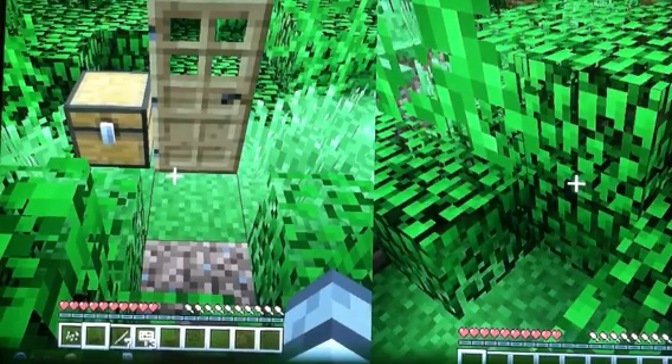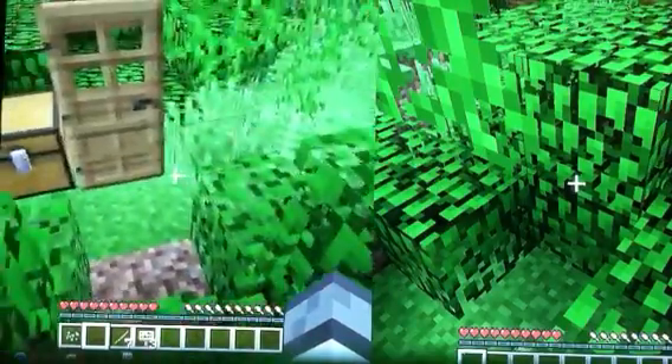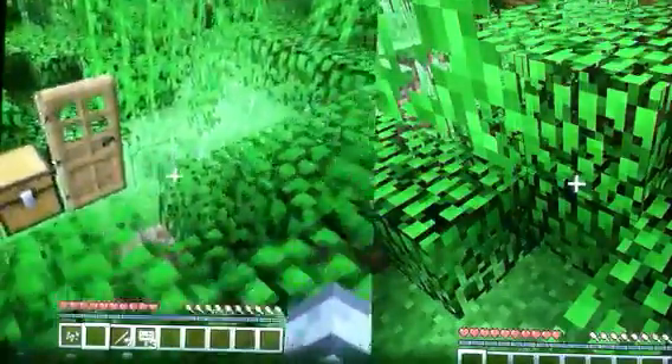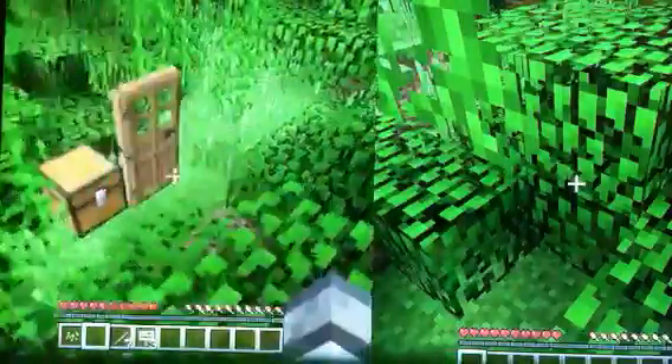Hey guys, it's GoldthrmFeed7, and today I'm going to show you a glitch where you put signs on chests and doors. Well, it's not really a glitch — I don't know how to explain it, but I'll just show you.